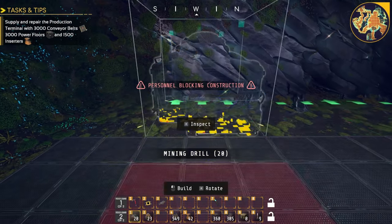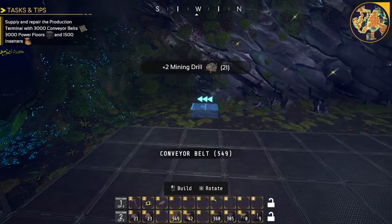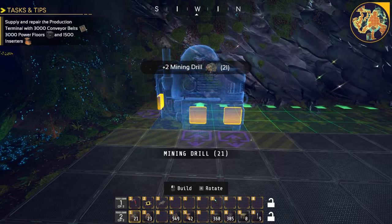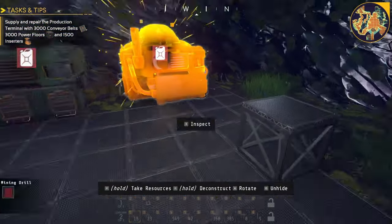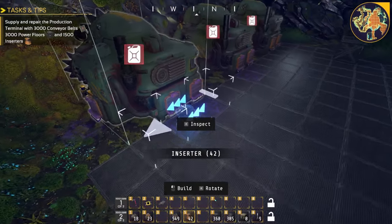I'm going to plop these down — one, two — oops, a little off. I'm going to put down these guys right here: one, two, and three. I put little markers down so we can do this more easily so I don't have to guess as we go.